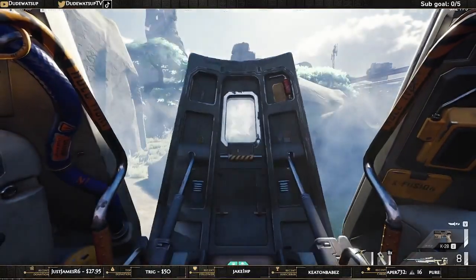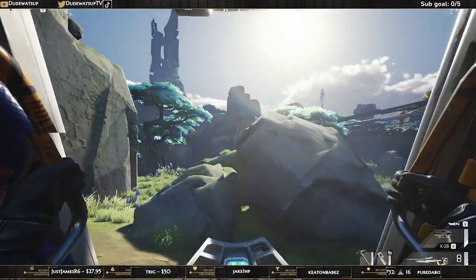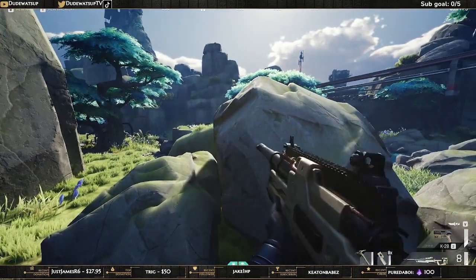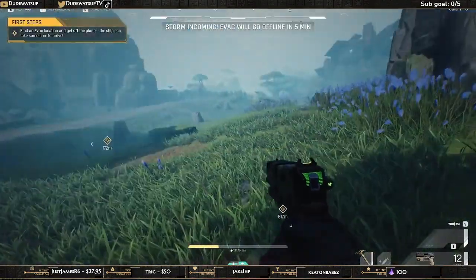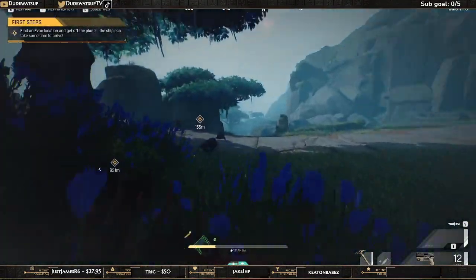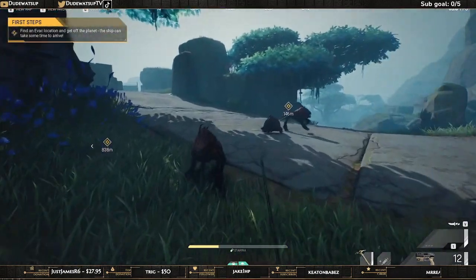Also, if you remember the bolt action from last wipe, it's not that great of a gun anymore — it's $7,000 and it doesn't come with a scope anymore. A good thing to keep in mind is against Striders, the small guys, you can one-tap knife them if you hold down your knife button and charge it up.